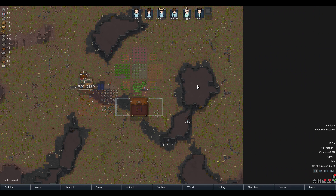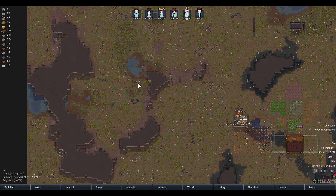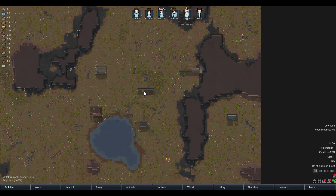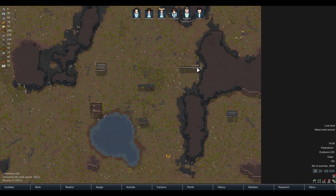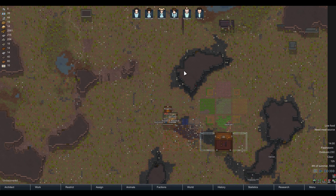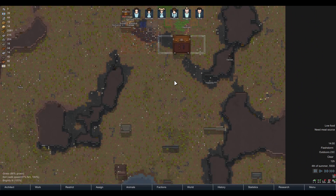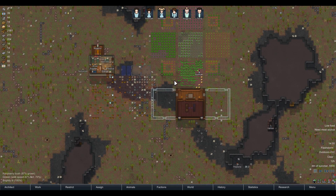There may be some very large dangers coming our way soon. As much as I could have my people go out and chase down these fires, they're going to pop up faster than I can put them out because of the lightning storm. I figure I'll just try to control what I can. It's entirely possible that a good portion of the map, if not all of it, will be enveloped in flames.